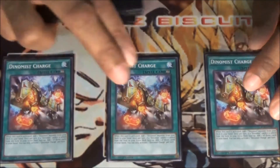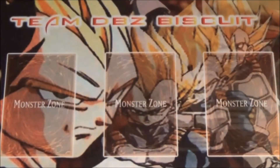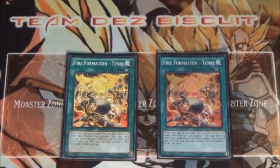I'm running three Dinomist Charge — just to be able to search out whatever Dinomist you need at the time, and also whenever one of your Dinomists goes to the extra deck, it returns it back to your hand. I really like that effect. I'm also running two Fire Formation Tenki just to be able to get to the Zoo engine and set up the Drident play.